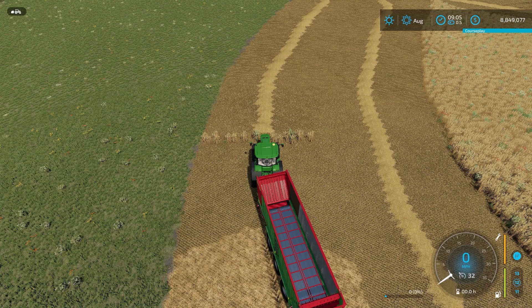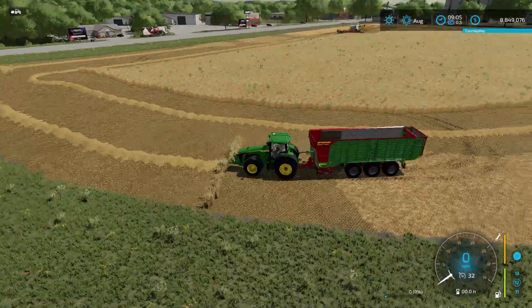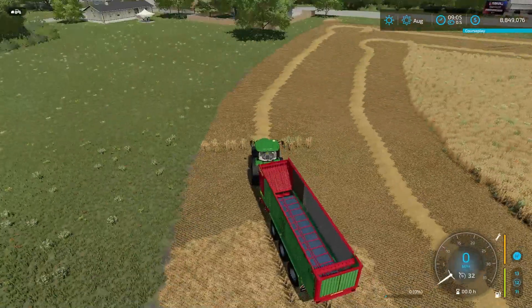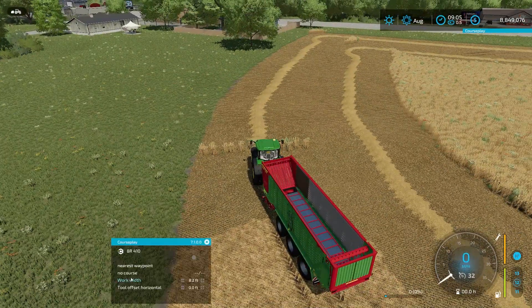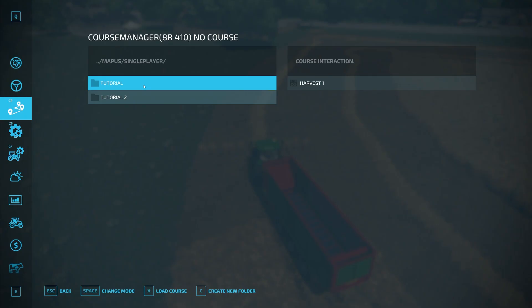Now let's talk a little bit about getting this to work. So first off, we have a field here and we have that harvester harvesting. If you remember from the last tutorial video, we saved that harvester's course. So if we go into here and we select no course, we can load our previous course. If we go down here, these are our courses — tutorial two, tutorial one. This is the course we want to load in.